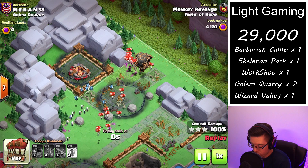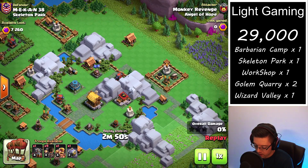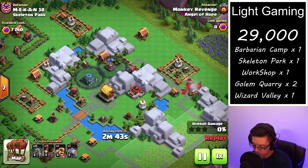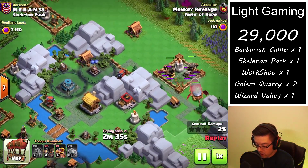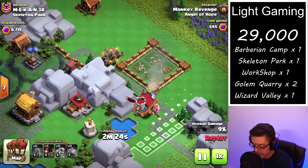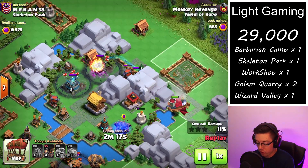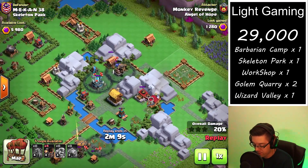Last but certainly not least is the Skeleton Park. This time we're going in with the graveyard version of the fortress. I like using the fortress because it does very well versus the reflectors, same with the rocket balloons, and it has a lot of health so it can tank the air bombs and the minion hut. It's always good to bring one spare troop to take out that building and the building over there if possible, because that opens up the deployment so you can get closer to the air bombs. If you forget about it, you're stuck deploying from the original spot.